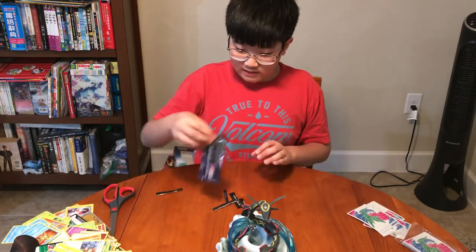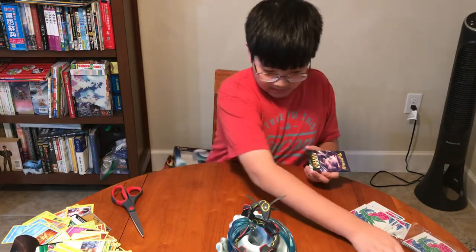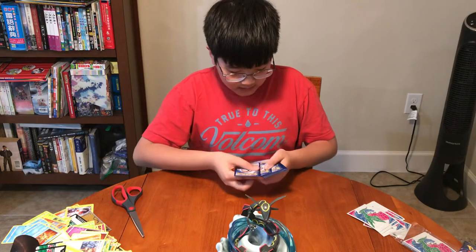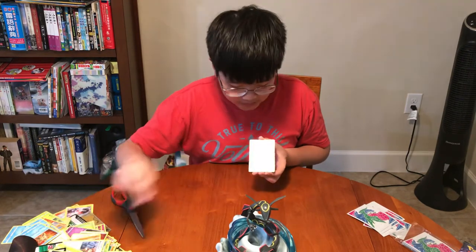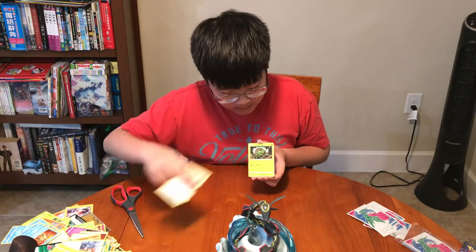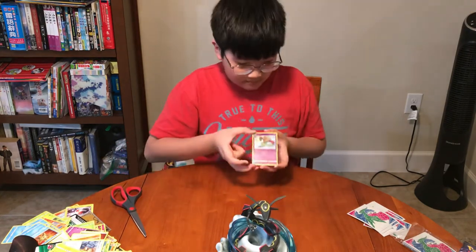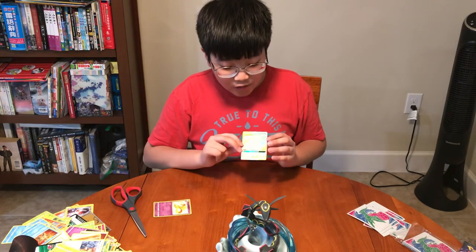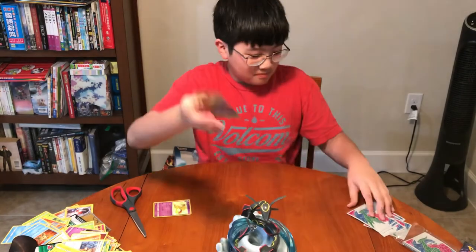And our last pack — last chance of getting that shiny Charizard. Hope to at least get a shiny Eevee. So nervous, so nervous, so nervous and exciting. Steel Energy, Jynx, Magmar, Farfetched, Cubone, Jigglypuff, Eevee, Caterpie, Paris — and a shiny Magmar! Look at that. And the last card — Moltres, Articuno, and Zapdos tag team trio hyper rare! Oh my god, this is awesome — best thing ever!